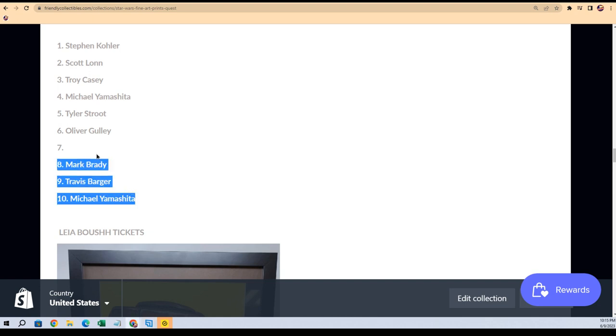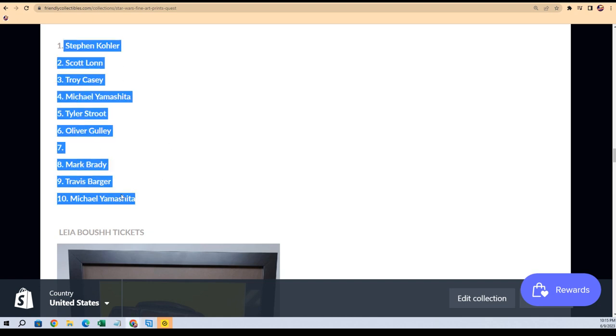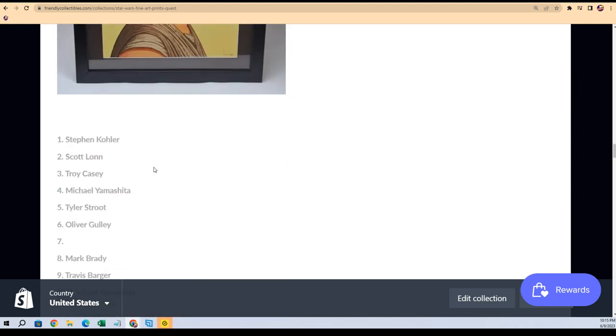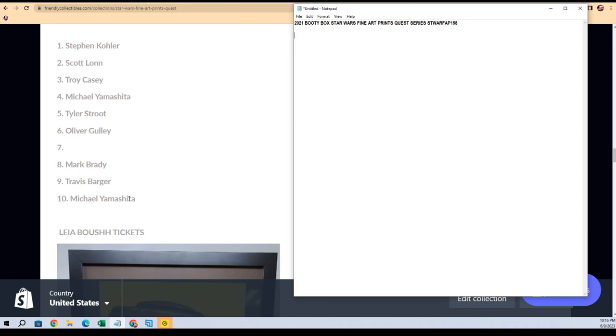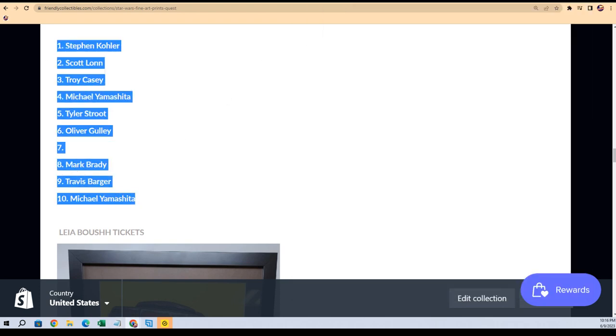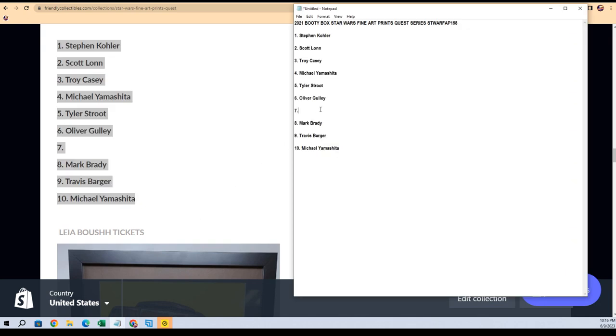We're going to do the random for this thing and somebody is going to come away with the Ray. Let's go ahead and do that right now — no time to waste. Let's get rid of all these and pull up the names. Let's see who wins Ray — Frank G, you're going in there. You're right, man, I shouldn't have deleted that list yet. Let me see if I still have it up — I don't. I'll just make the list again and then random for that.